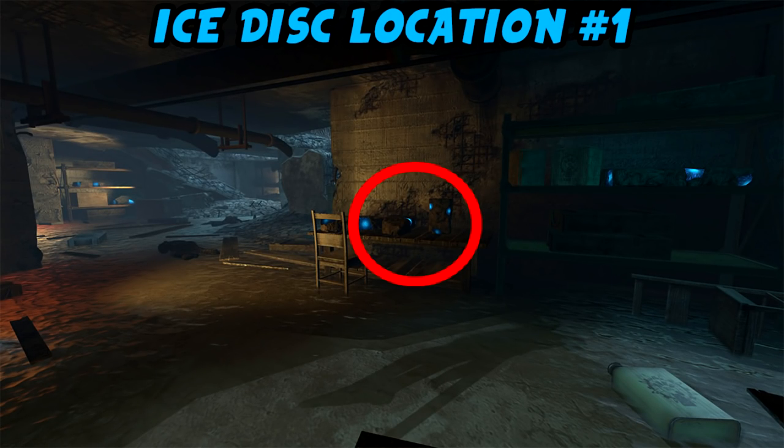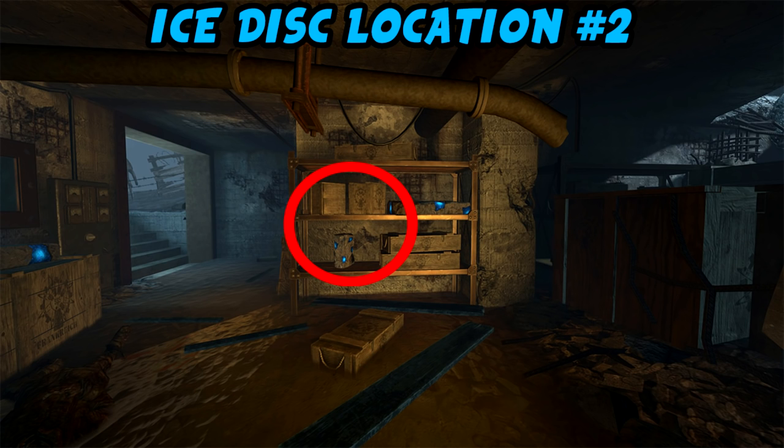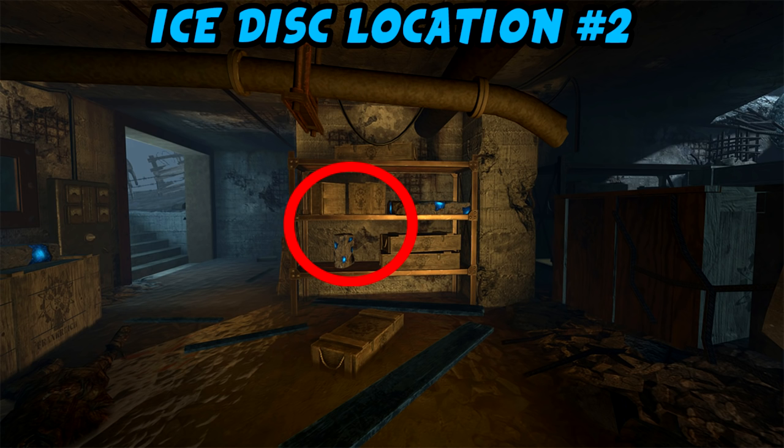Now for the ice disc locations — they are all located at generator 2 in one bunker room. Enter this bunker where the box location is, go into the room and you'll see a table where the disc rests against a rock of Element 115. Ice disc location two is in the back of the bunker, directly beside the exit, sitting on a shelf resting against some crates. The third ice disc location is in the same bunker, on a shelf directly beside the box location.